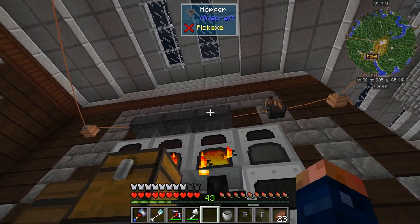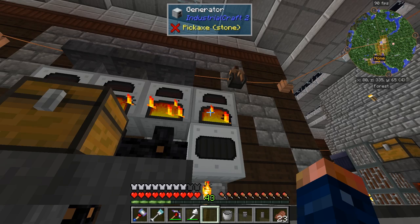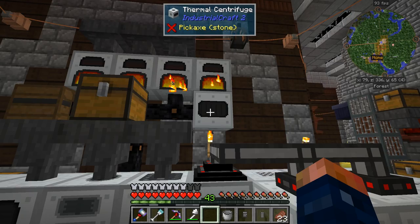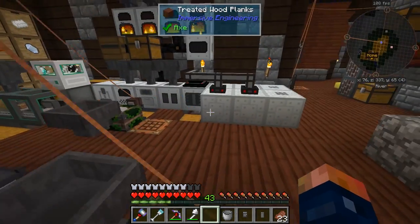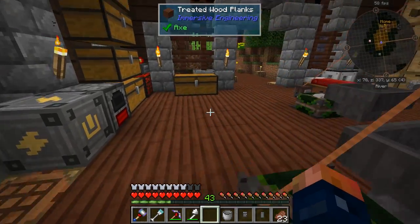Alright, that one will power it directly. Now it's not heating up, but we did get a pile of lithium — we did get exactly what we needed. Let's craft this up. One lithium dust — we can get it going now. We should have enough diamonds. Do we?